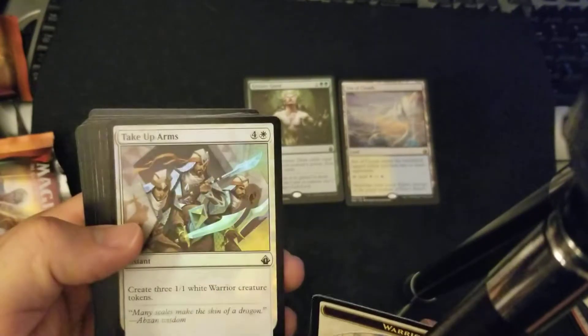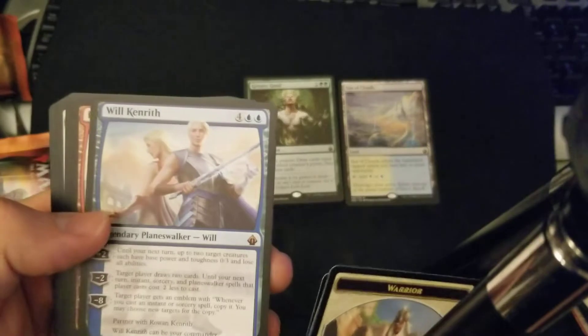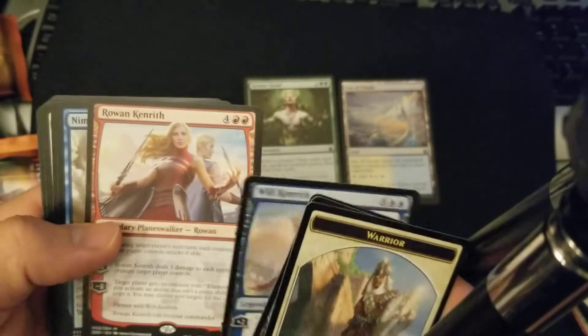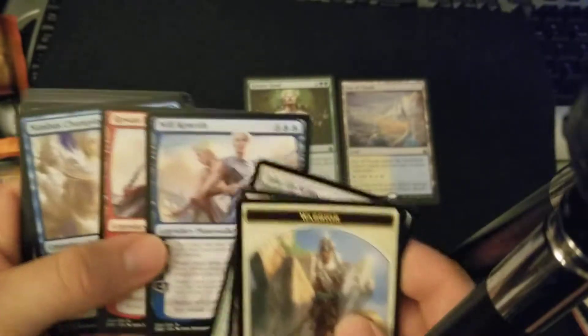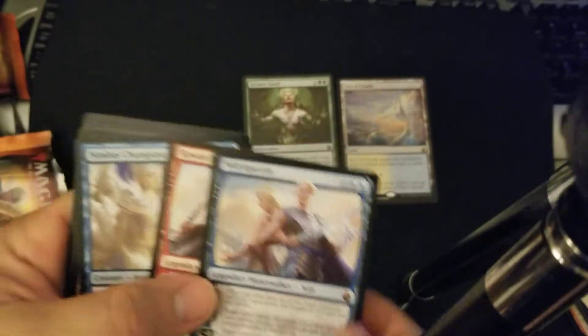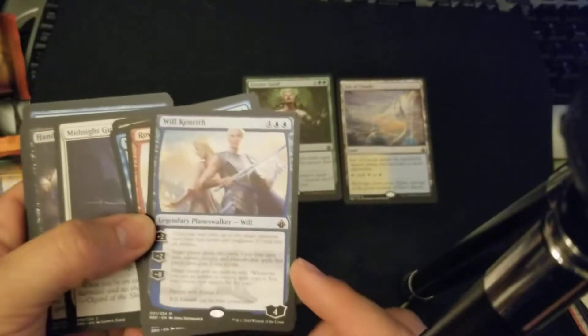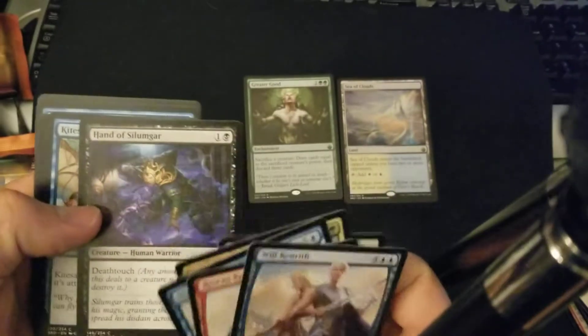Take Up Arms — foil common. Ooh, there we go: Will Kenrith and Rowan Kenrith! So we got our other mythics — there's our third mythic. I don't know if this counts as three and four mythics or just number three since they're a pair.